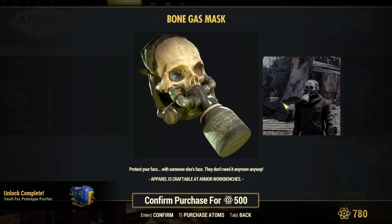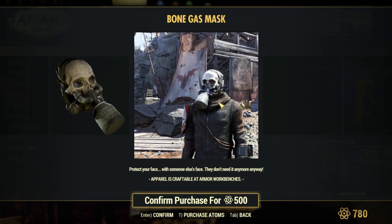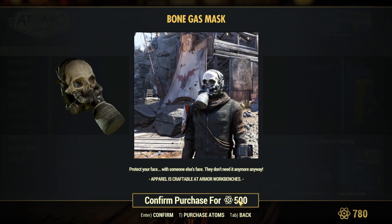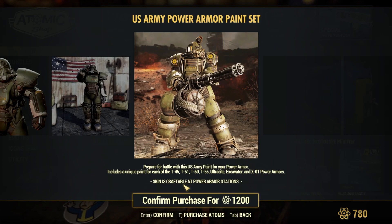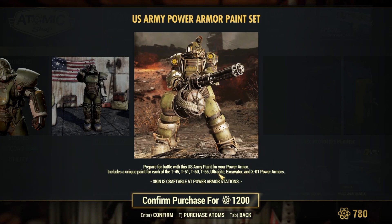We've also got the bone gas mask which actually looks kind of cool. I might pick that up later but it's not cheap — it's 500 atoms. There is also the US Army paint, which is a paint you can apply on pretty much all the power armors, as you can see here, even the T65 and Ultrasight ones.